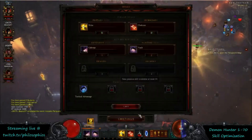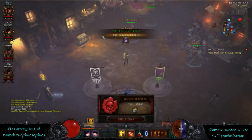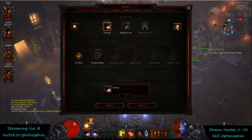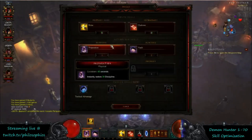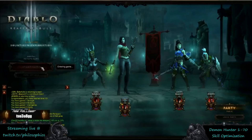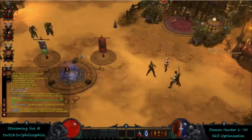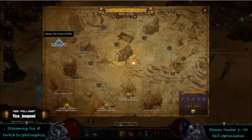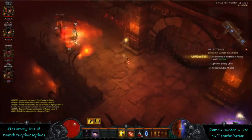At level 13 you're also going to unlock Preparation. This ability is good for the Discipline generation — it's going to help you spam your Vault more. When you're running around doing bounties and stuff, you want that mobility. So you switch Caltrops to Preparation at level 13. Once you have Preparation, Vault, a generator, and a spender, you're almost into a normal build — you have mobility, a generator, a spender, and Discipline generation.